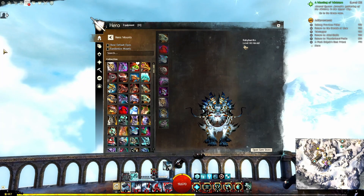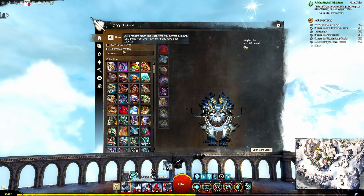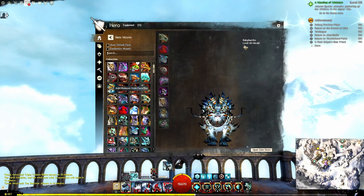A new randomized checkbox has been added to outfits, gliders, mounts, miniatures, and mail carriers. When this option is enabled, players will see the following behavior: each time a glider or mount is summoned, a random favorited skin will be used. If no favorites have been set, a random unlocked skin will be used. Each time you load into a map, random favorited outfits, miniatures, and mail carriers will be selected and applied. And again, if nothing has been selected as a favorite, a random one will be applied.